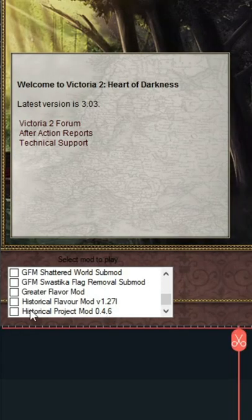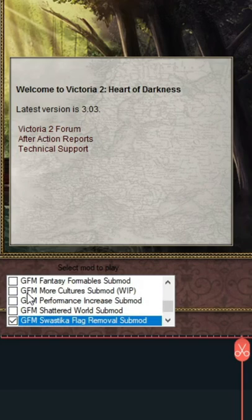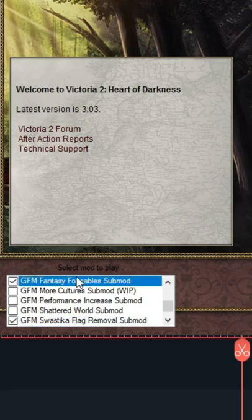First, open up your Victoria 2 launcher and enable the Greater Flavor mod. I always enable the GFM Swastika Removal submod so I don't get cancelled. And I also enable the GFM Fantasy Formable submod for the Republic of New Africa.